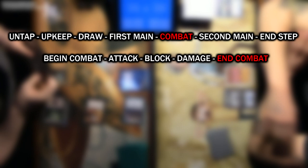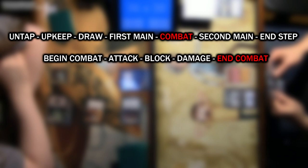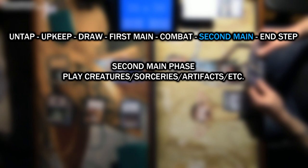The final phase of combat is the end step, which is there to sometimes resolve any leftover triggers from combat. Next up is the second main phase. This phase is exactly like your first main phase — you may cast spells or whatever else you want to. Oftentimes people will cast creatures during this phase to keep information from their opponent, since if you play all your creatures in the first main phase, your opponent may choose to block differently or not at all. Keeping information from your opponent is very important.